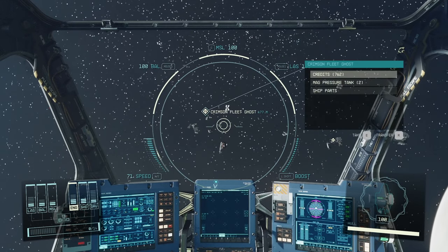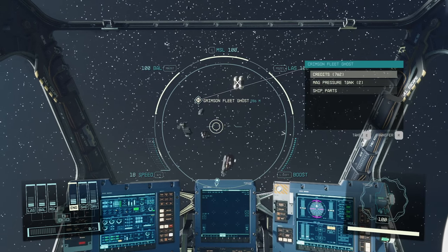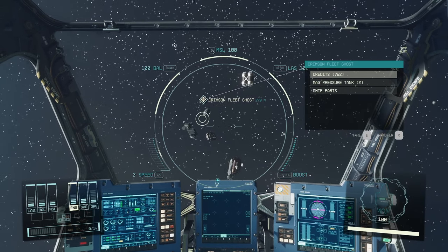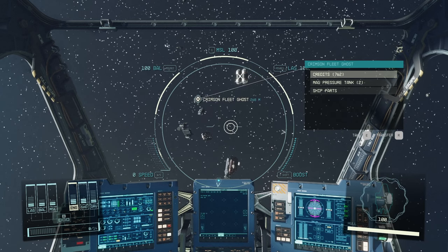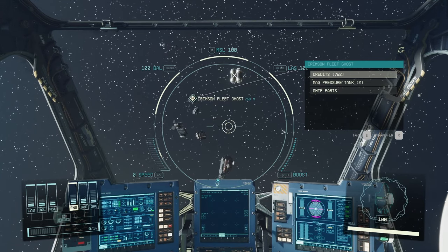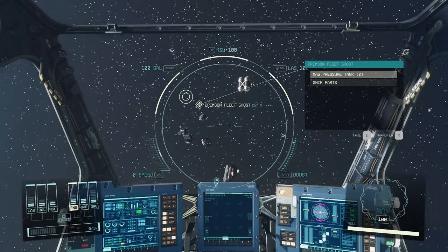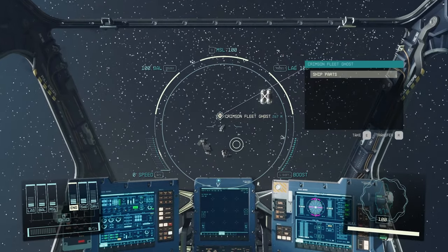Come closer until you see this — now it's okay, now you can see a box. The prompt says take with E, so push one time on E. Don't keep pushing it, otherwise you'll just get out of your seat in the cockpit. Push one time and you've looted this part.